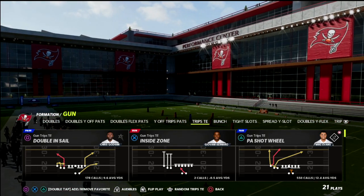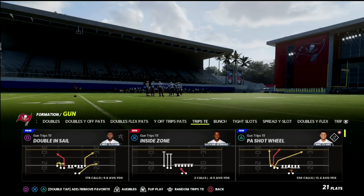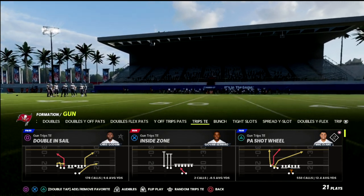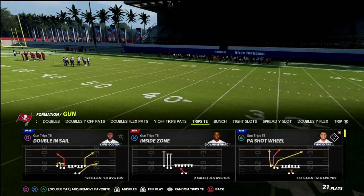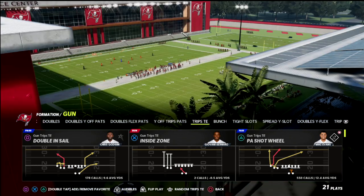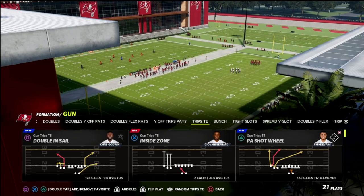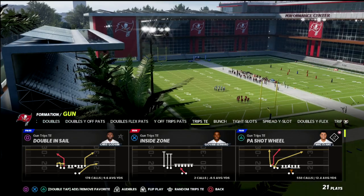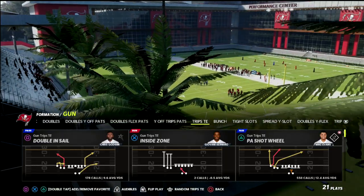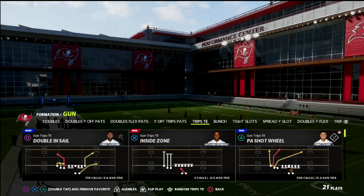If you want to get my entire Trips Tied In Offensive Guide, I'm going to put a link to join my Patreon in the description of this video. By joining the Patreon, you're not only going to get my full Trips Tied In e-book, but you're also going to get every e-book that I have — 15 offensive and defensive guides available at the Patreon right now, and it's only $10 a month.